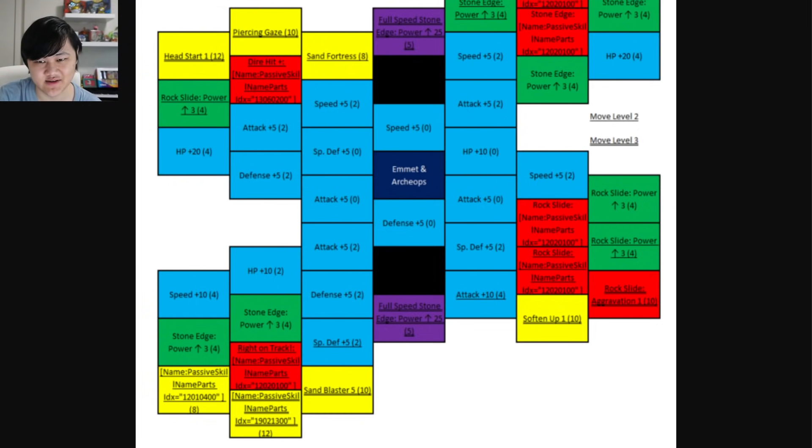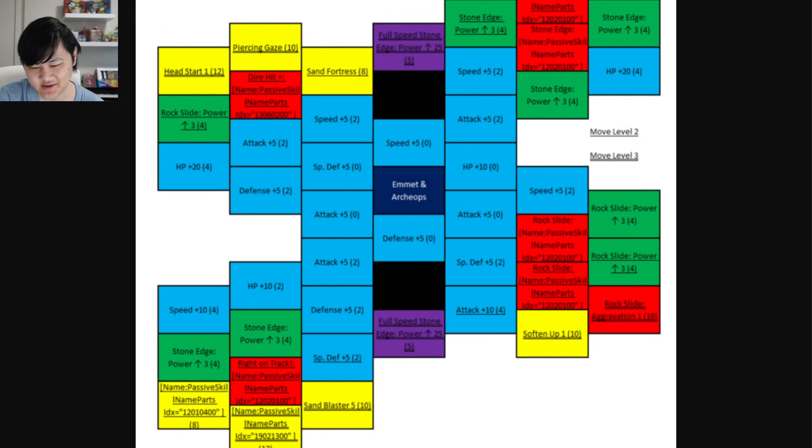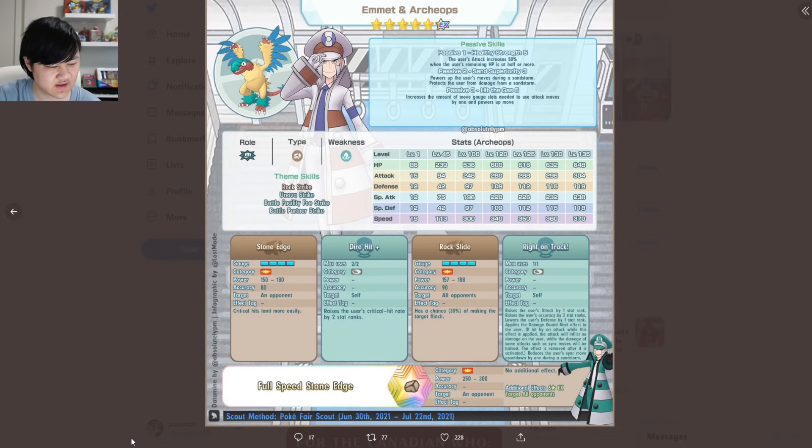You probably don't want to sync with him anyway — you'd want to sync with Lillie, who most people probably have since she's been in the game since the start. So that's Archie Ops: really great normal rock-type move damage dealer, not a great sync nuker, but you have Olivia for that anyway.